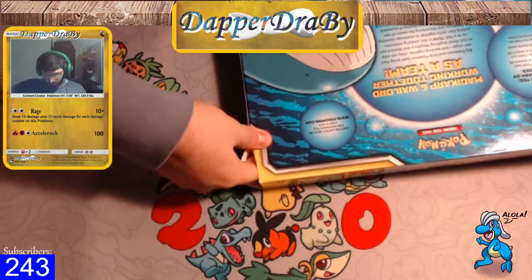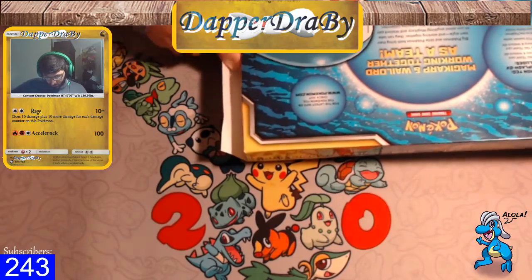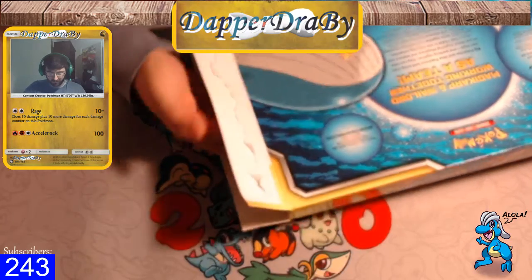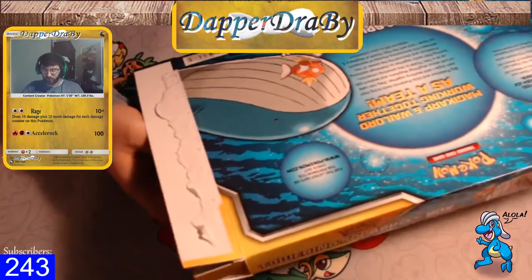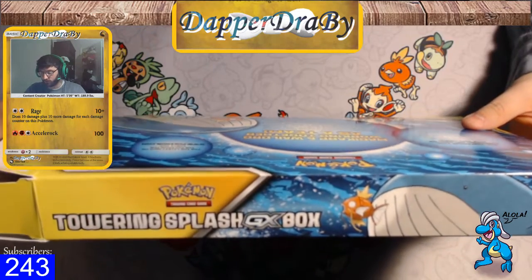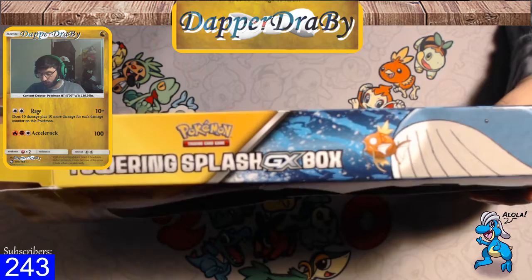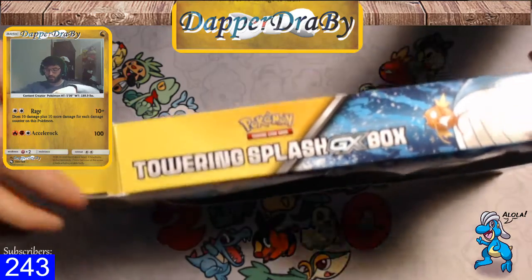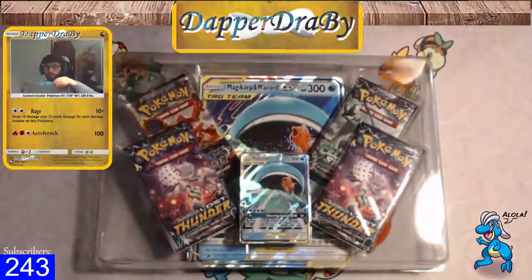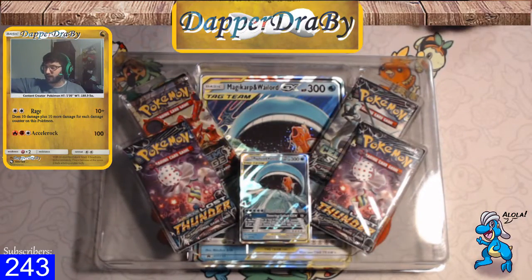Magikarp and Wailord work together as a team — big Pokémon, little Pokémon — bringing their own style and working together. They can take on just about anything, putting their skills together to challenge opposing Pokémon and discover the power of two. So there we go, we got the box and we're going to get that open.